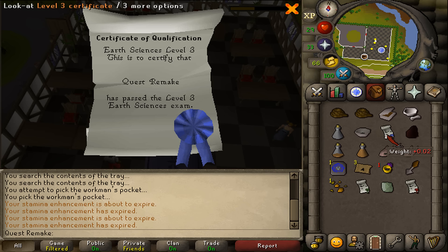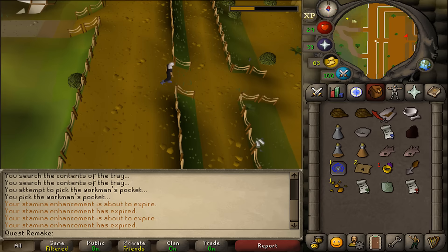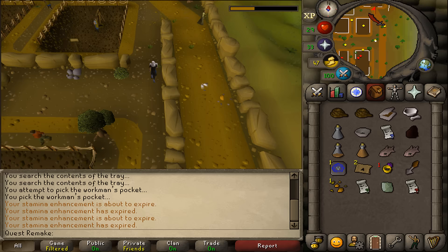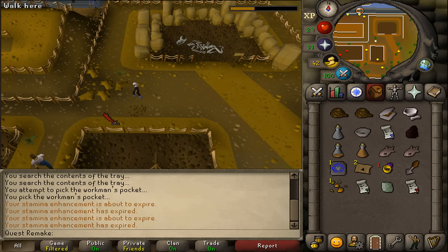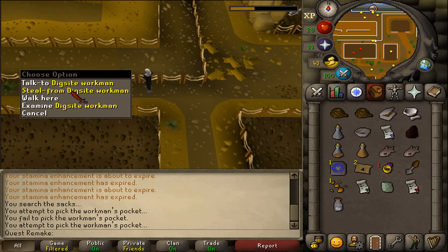We're now about 50% done with the quest. Teleport to the Dig Site and go to where the red shirt student is. Just north of there, at the most northeastern excavation, you'll find a dinosaur-looking skeleton. Just a bit southwest from there you'll find some sacks — search them for a specimen jar. Next, pickpocket Dig Site workmen until you find a specimen brush. That is the final item needed before you can start excavating.